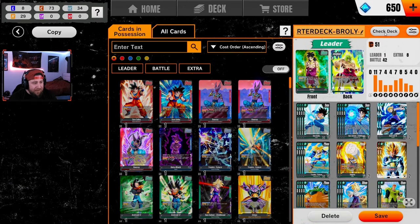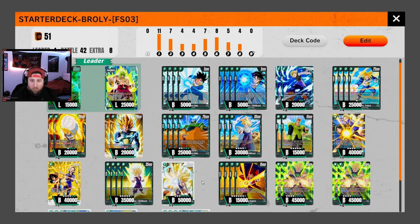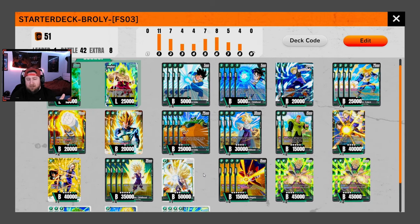Broly was the very first deck I played once I finished the tutorial. You get enough coins to purchase your first deck, and I decided to do Broly because this was the most aggro deck out of the starters. The meta, especially in the early game of Fusion World, was definitely Broly — but now a lot of things are shifting over to Starter Cube. In the meantime, Broly is still super viable and definitely a meta threat.